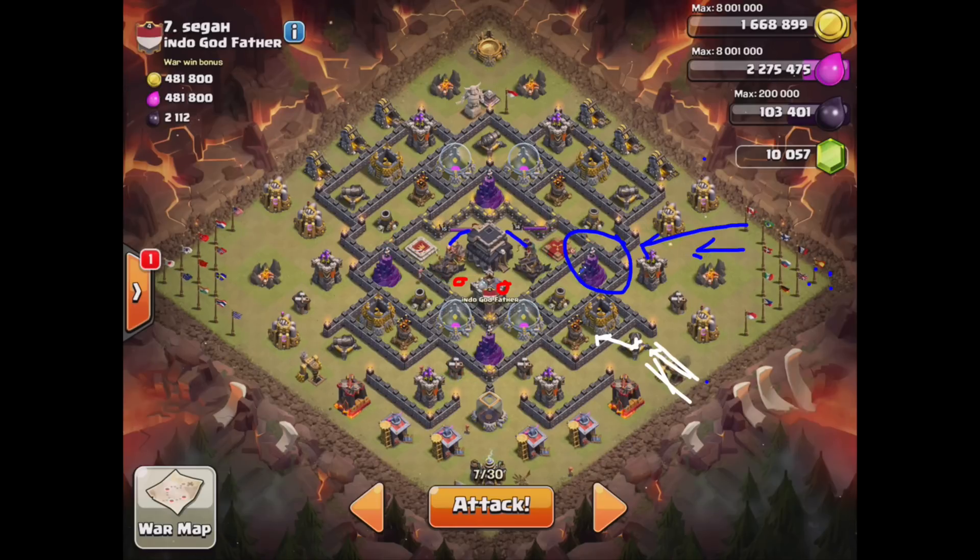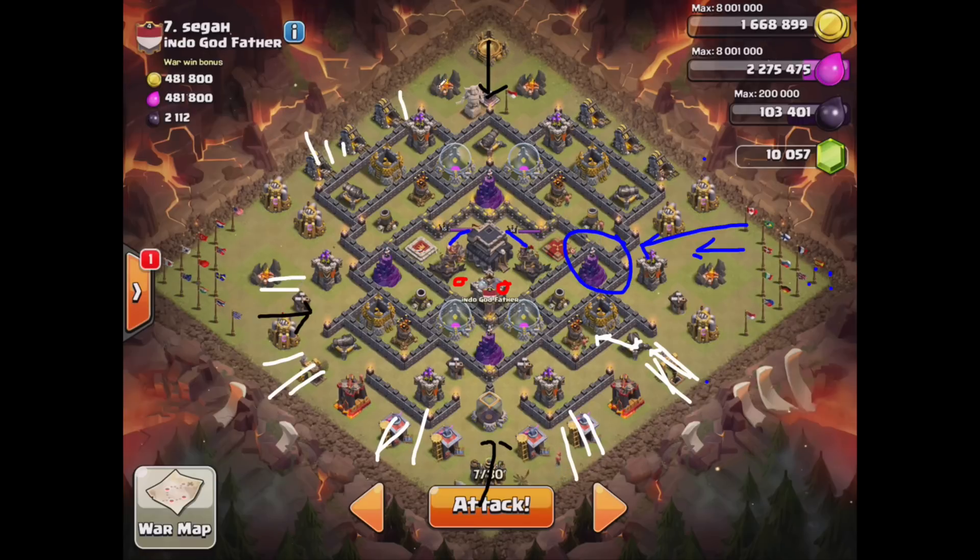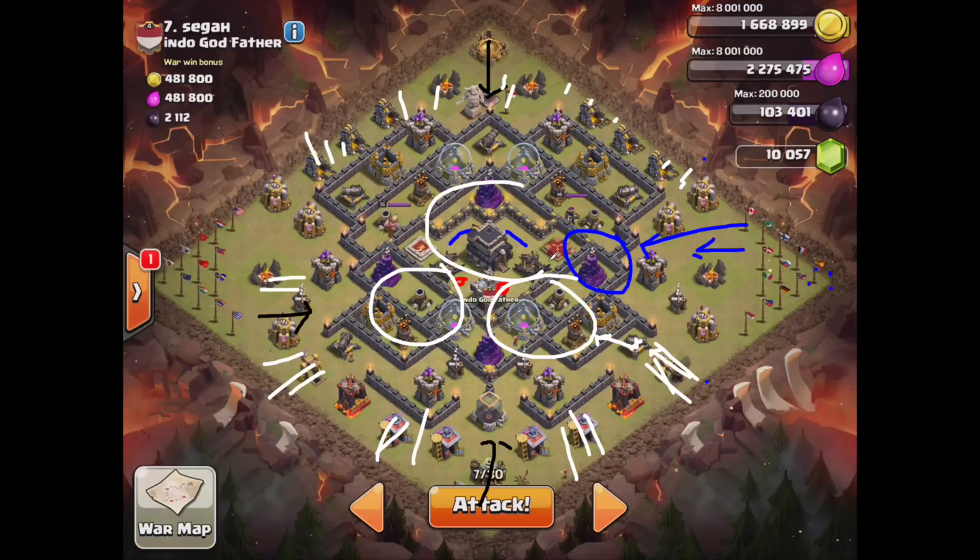Once it starts getting cleared up I'll send the king in and he'll do his thing. Then I'm going to do some surgical hogs on this one — I'll send a giant here, a giant here, and a giant here, and then surgical hogs on all that. Probably two or three right there, two right there, three hogs all up here. Heal spells probably focused on right here and right here, and then if there are quads there you've got to have one there. That's the game plan, wish me luck!